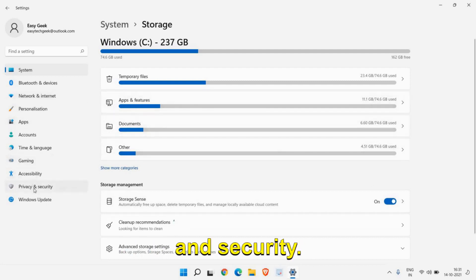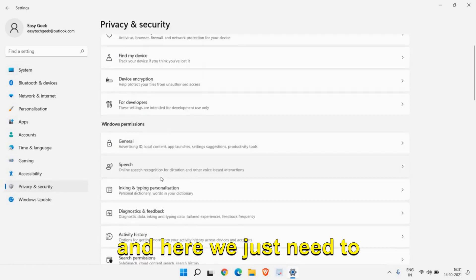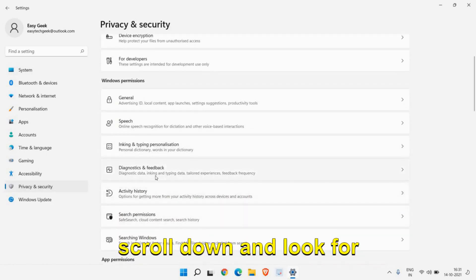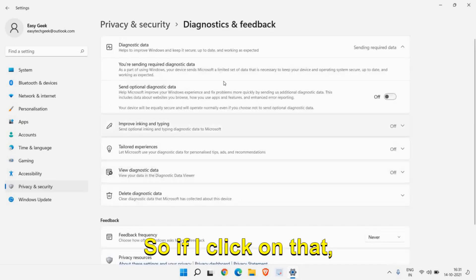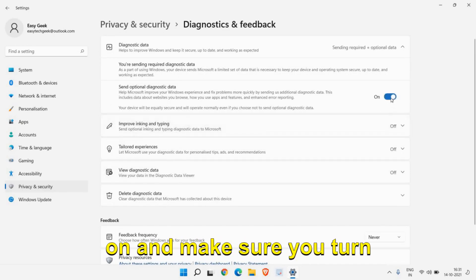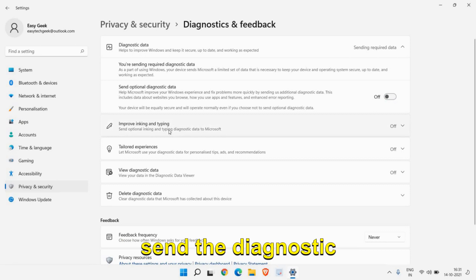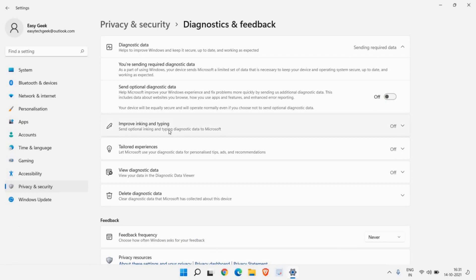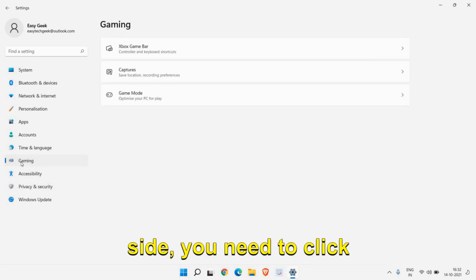In the same Settings window, look for Privacy and Security on the left and click on that. Scroll down and look for Diagnostic and Feedback. By default it is turned on — make sure you turn off 'Send optional diagnostic data' if you do not want to send diagnostic data to Microsoft.